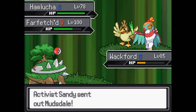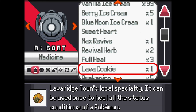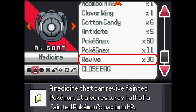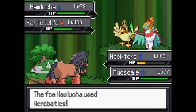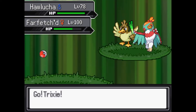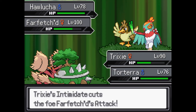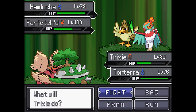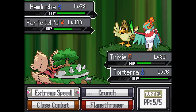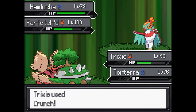I guess I should have saved. It's a good thing I bought a bunch of revives — I can try and salvage this. Mud might still be good here because it has — oh, never mind. Intimidate, Defiant — sharply raised the Farfetch'd's Attack. What? I'm kind of shook right now, not gonna lie. Yeah, we're getting completely wrecked.